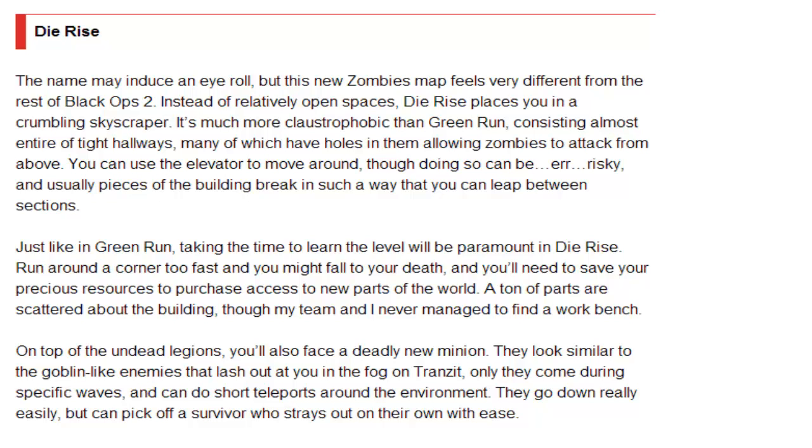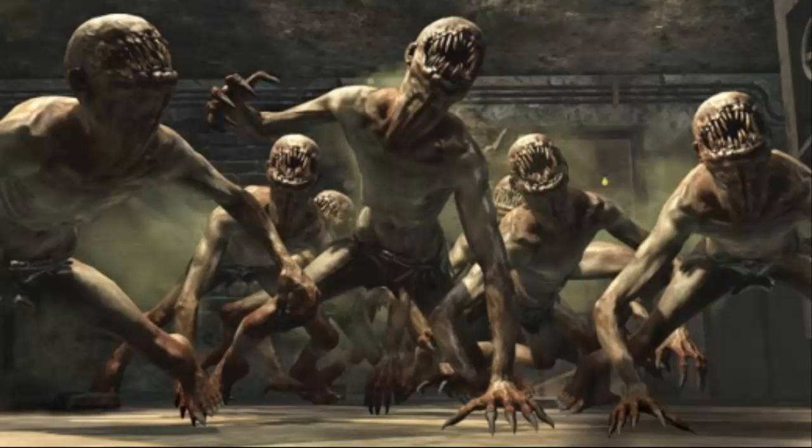On top of the undead legions, you'll also face a deadly new minion. They look similar to the goblin-like enemies that lash out at you in the fog and transit — only they come during specific rounds and can do short teleports around the environment. They go down really easily but can pick off a survivor who strays on their own with ease. This seems pretty similar to the ones in Kino Der Toten, except these teleport and appear on specific rounds. Perhaps it's a mix of the denizens and the Kino Der Toten enemies, or maybe they're calling it a new minion simply because it didn't appear in Black Ops 2.